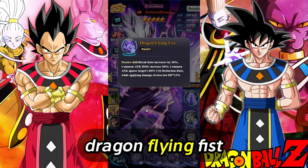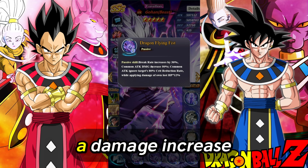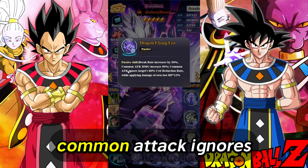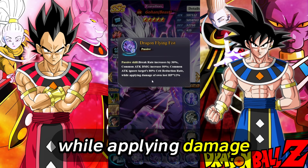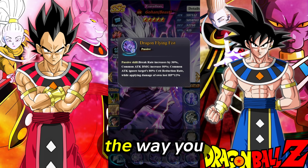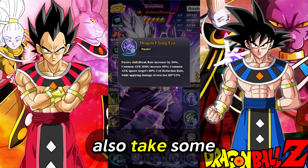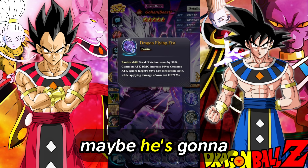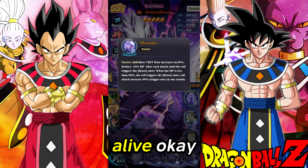Passive: Dragon Flying Fist. Break rate increases by 30% — we all know that this is very generic. Common attack has a damage increase of 50%. Common attack ignores target's crit rate reduction by 80% while applying damage of owned lost HP by 12%. So basically, he's going to be doing so much damage that he's going to also take some recoil effect. So we need to make sure that he has maybe Bulma or a healer to make sure he stays alive.